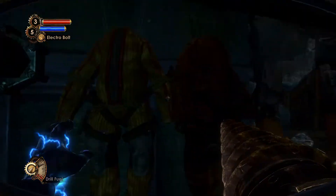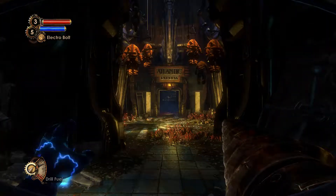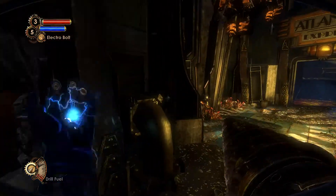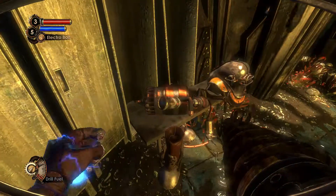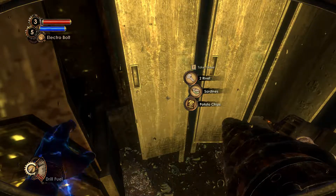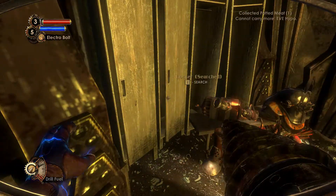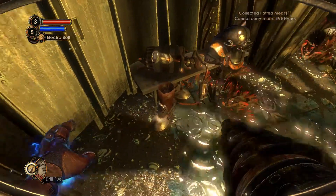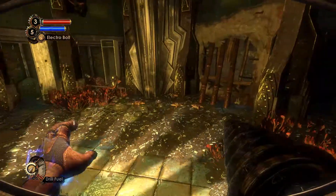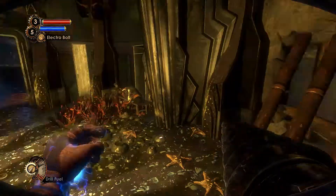Oh my god, what happened here? I mean, it's Rapture — should I be shocked? What are these? Rivets. Sardines, what the heck? Oh, I get health from that. And I can't take the EVE. Nice. I like the water effect on Delta's suit — that's actually kind of cool.